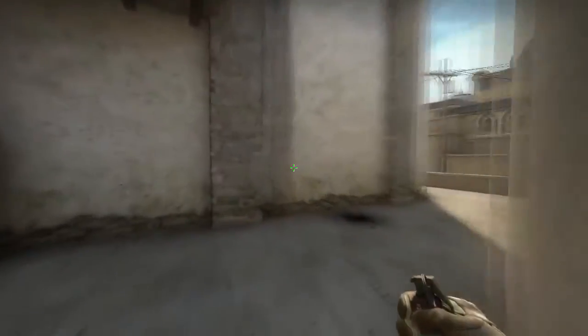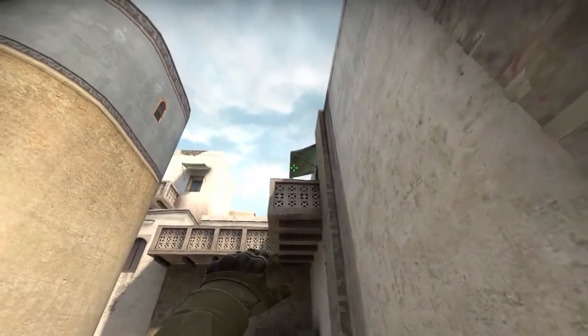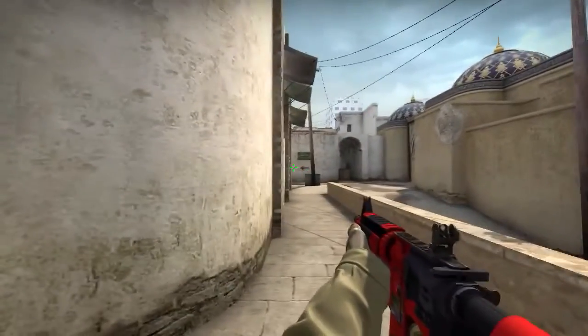You can take an aggressive peek at catwalk by throwing a flashbang against this balcony — just run and throw. This will pop above you and blind anyone at high mid.